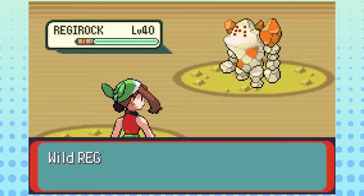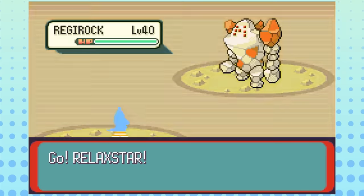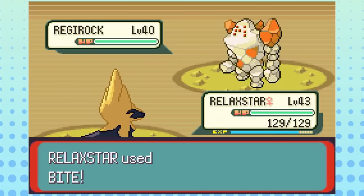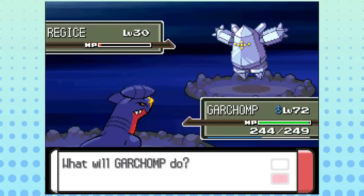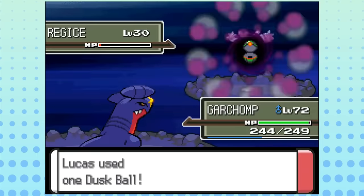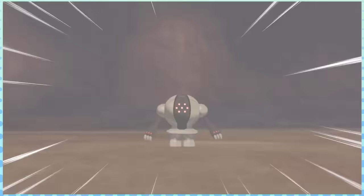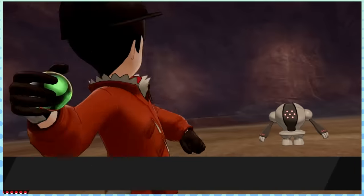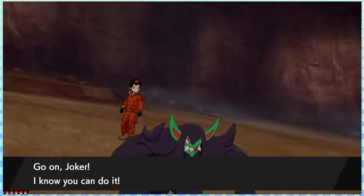Moving into Gen 3, the Regi Trio have the most common legendary battle theme in the series, as a version of it has been played in every generation since their debut — minus Gen 9, which is still relatively new, so give it time. Discounting Ultra Space and other forms of wormholes or separate dimensions, the original Regi Trio also has the most separate incarnations of all legendary Pokémon, with different versions of them being found in Hoenn, Sinnoh, Unova, and the Crown Tundra.